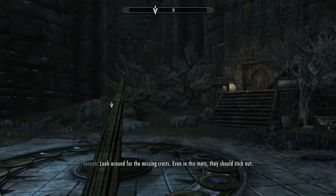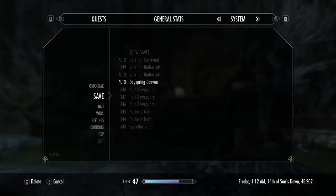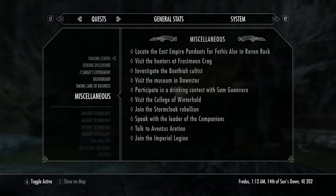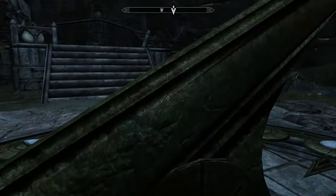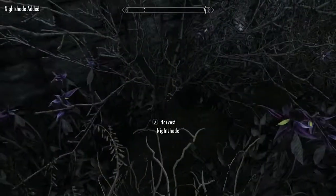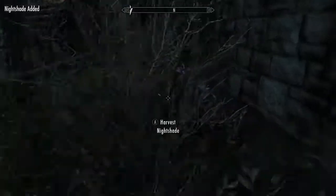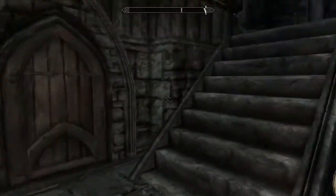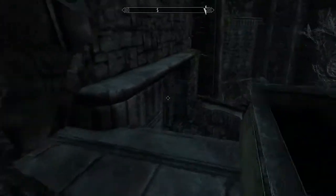Look around for the missing crests — even in this mess, they should stick out. Look around for sure. And how about saving? So that's part of this — now I have to find the crests. Nice shade, a few of these flowers can be potentially useful. Full moon crest — so that wasn't in vain actually. Now I know that these parts look quite glowy, so you're certainly supposed to notice them pretty quickly. Another one.